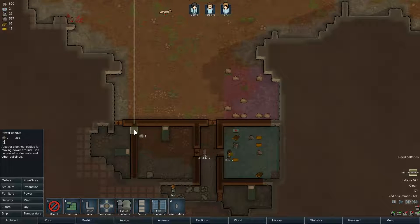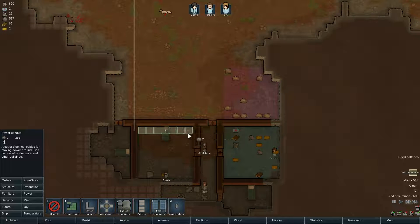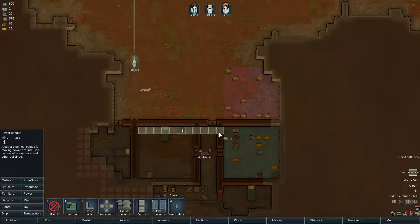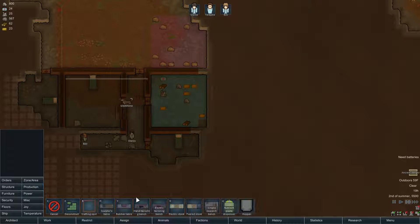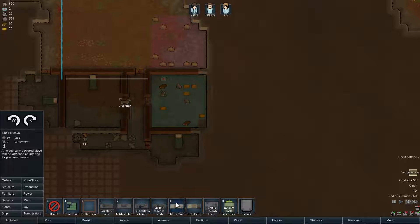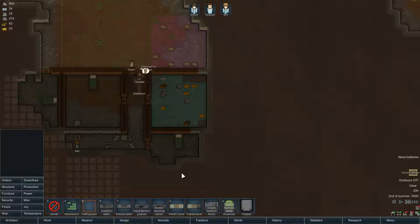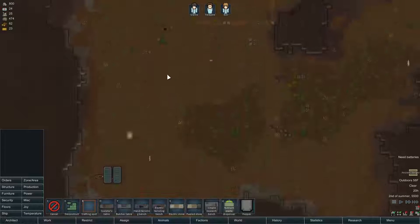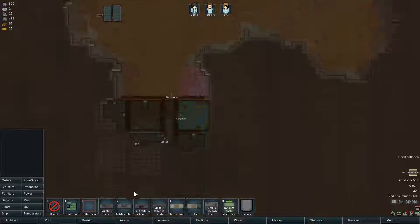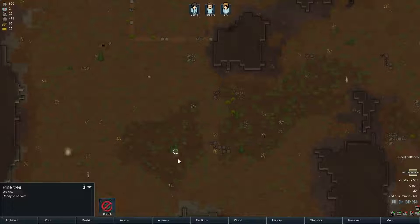Deconstruct this wall, let's go one inside the wall — power conduit. I want a tailoring bench. Stove — I can build an electric stove here. Build a butcher table — what do I want to build it out of? I really want to build it out of wood, but I guess I can. Let's chop down these two trees and get a little bit more wood.